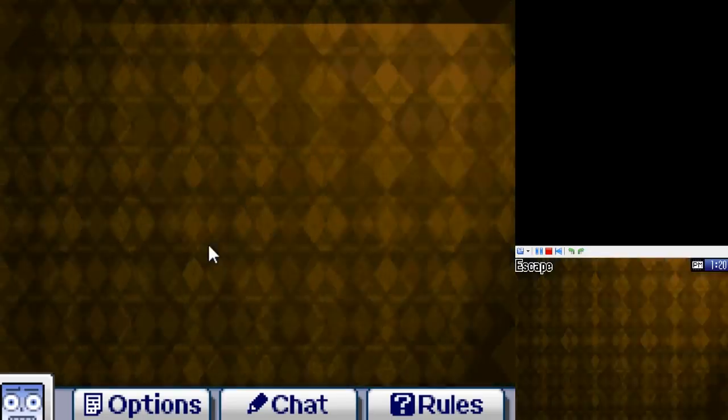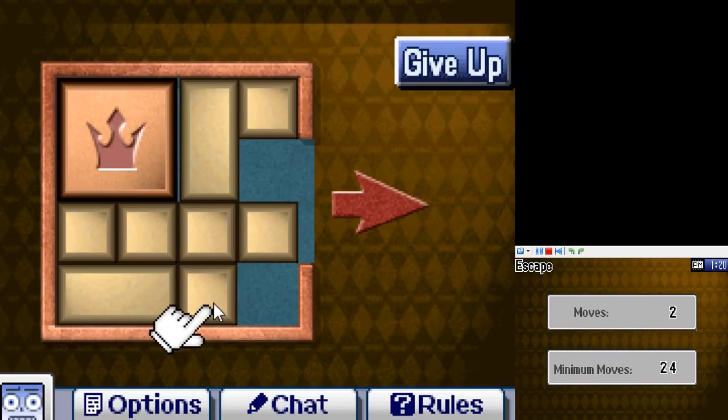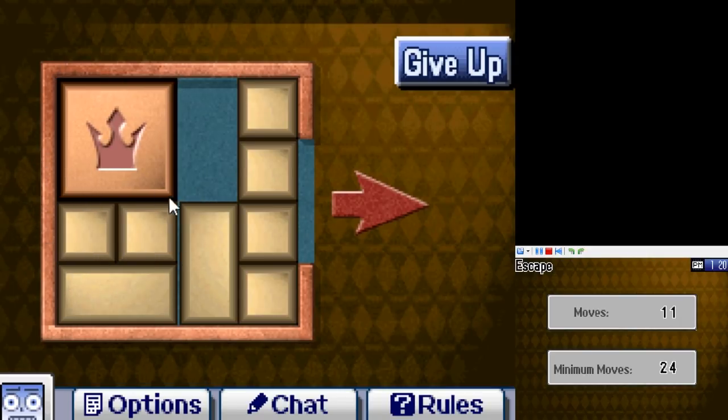And finally, game 42 is Escape. I make a joke about how that sounds like a really good idea, but for the most part I've actually enjoyed the time I've spent on Clubhouse Games. Escape is a sliding block puzzle — get the crown block out of the puzzle, plain and simple. Free play has 20 different puzzles, and completing one in stamp mode actually counts towards that. And with that, we are done with Clubhouse Games.